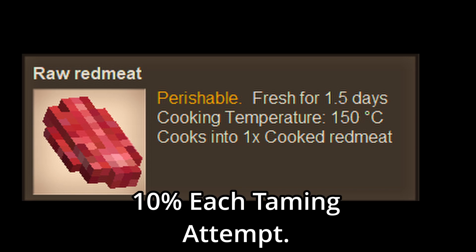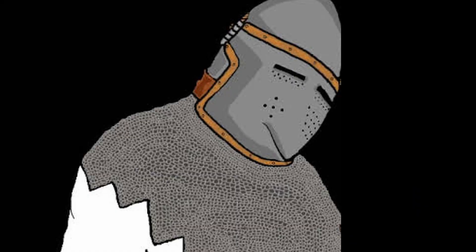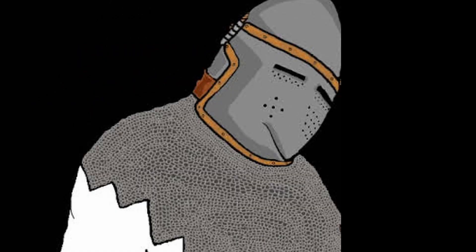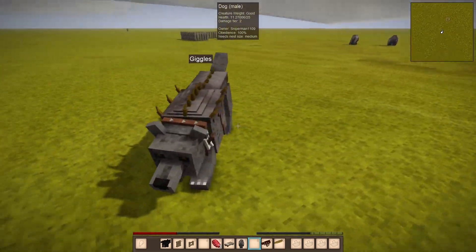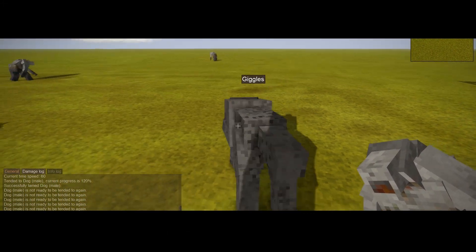If you feed the pup meat, it will tame the dog 10% for each piece of meat you feed it. If you use bones, it would only tame at 5% each bone you feed it. So I would gather as much meat as possible to tame the pup as fast as possible. You can only try to tame the pup up to 5 times per day, so if you stay at it, you can have a tame pup within 2 in-game days. Once tamed, you can make a collar for your new steadfast companion to wear. You can even make armor and give your new pet a backpack so they can help carry stuff for you, and best of all, they can protect you from the evils that lurk within the world.